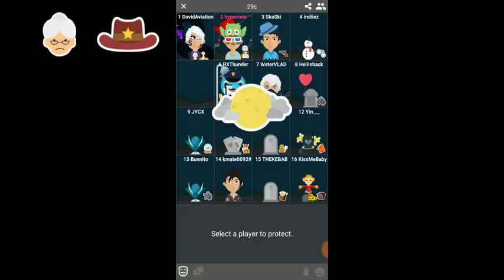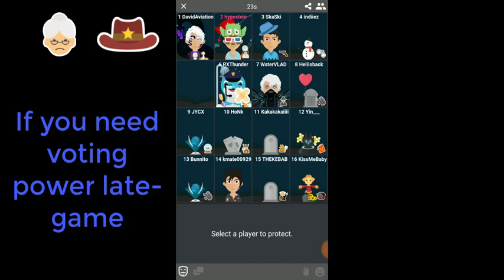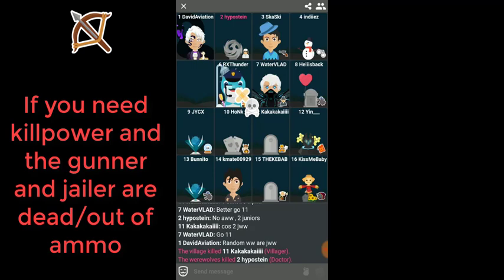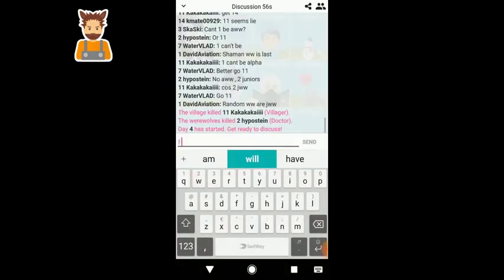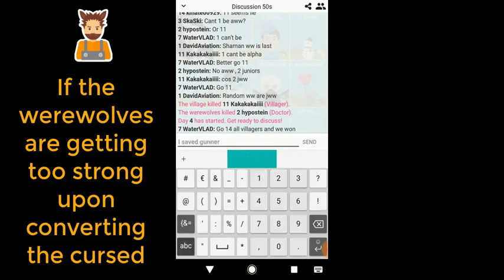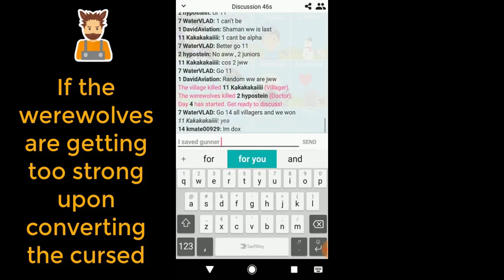Grumpy grandma and mayor: protect these if you are in a close late-game situation — sometimes with four villagers against three werewolves you will definitely need that extra vote or one fewer vote for the werewolves. This also applies in a situation with a solo killer, a mayor or grandma, and you. Marksman: protect the marksman if kill power is really necessary and there are no other roles like jailer and gunner. Cursed: protect the cursed if the werewolves would win upon converting the cursed — there's a huge difference between seven villagers against four werewolves versus six against five.